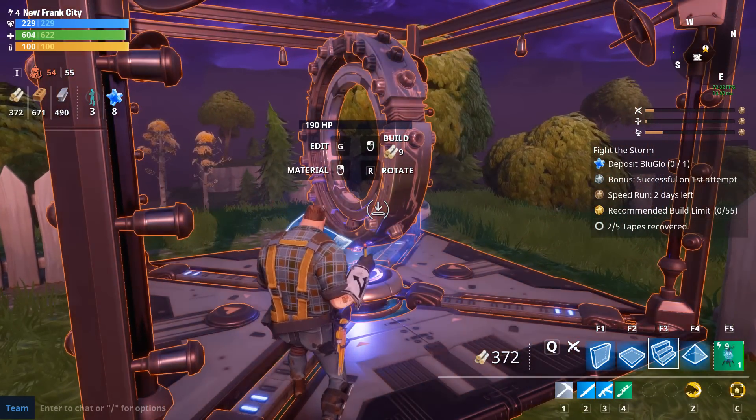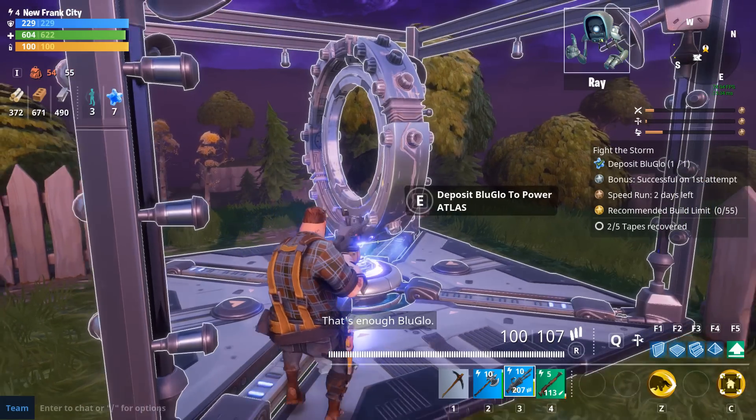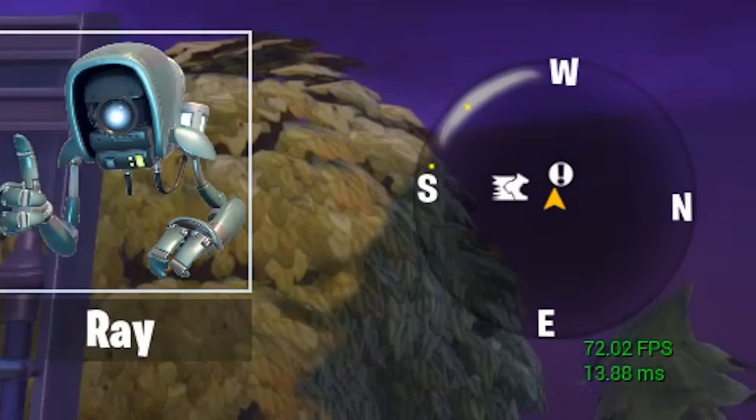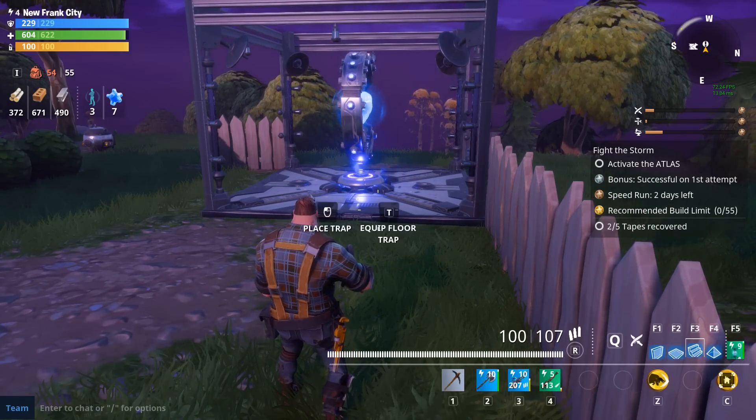The first thing you're going to want to do is put the blue glow in the Atlas — and no, that's not a euphemism. This is going to show you which direction the waves will be coming, and it's going to make building just a little bit easier.